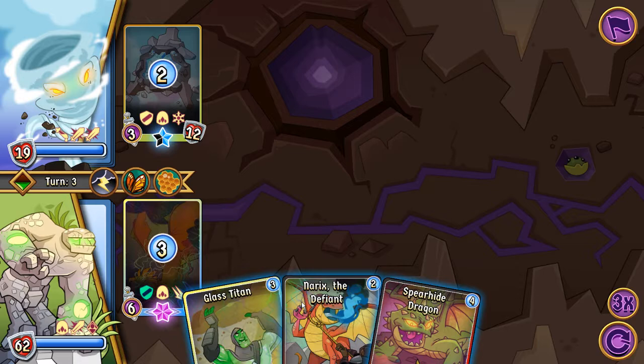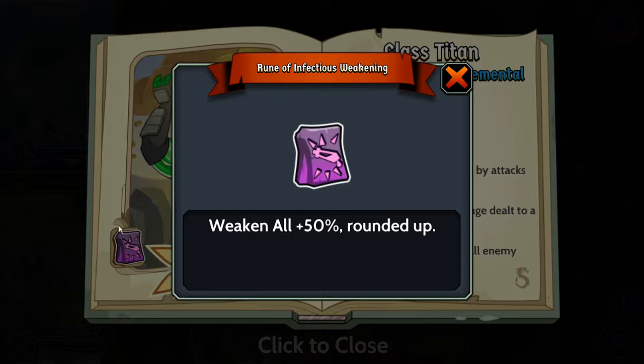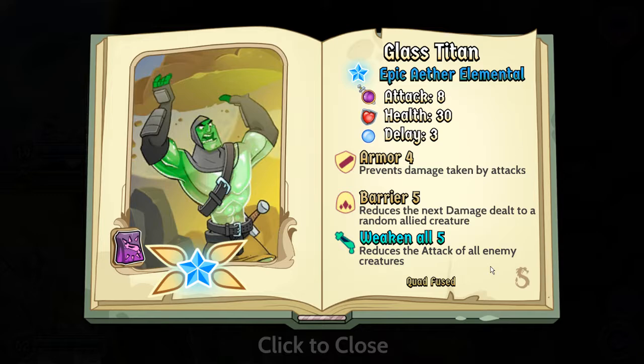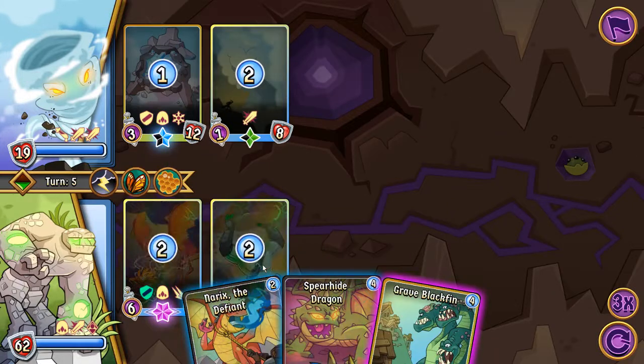I like to stack cards so everything activates at the same time — four, three, two, one. The Glass Titan here is a defense card with a legendary rune giving plus fifty percent, so it weakens all for five instead of three. It's a quad fuse — as good as it gets — with its own armor, barrier for allies, and the ability to weaken all opponent creatures. Together these two give my characters a bunch of barrier while weakening all enemy creatures — a huge defensive combo right from the start.